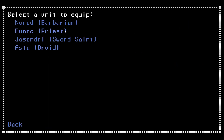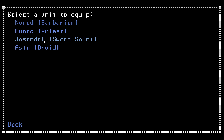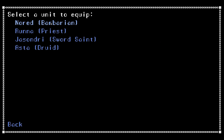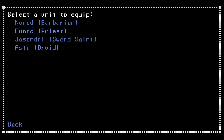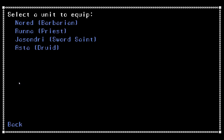Let's go ahead and equip. We have gloves of shock — lightning damage plus 4 — and a belt of finesse, dexterity plus 2. Nobody really uses a ranged weapon right now, so let's give our barbarian the gloves of shock. And the belt of finesse can go to our sword saint. Very good.